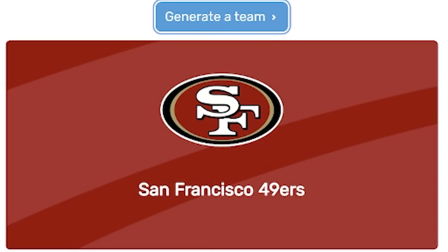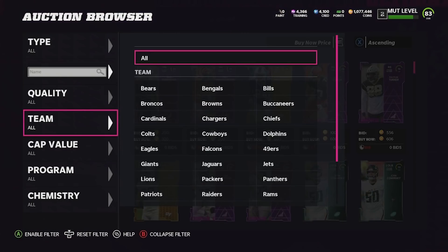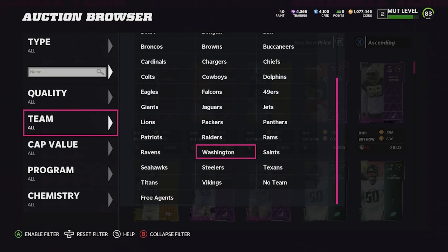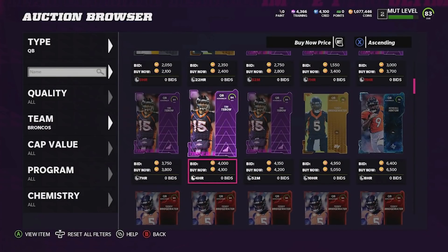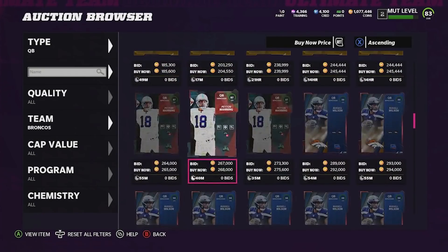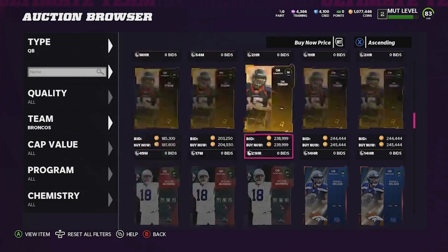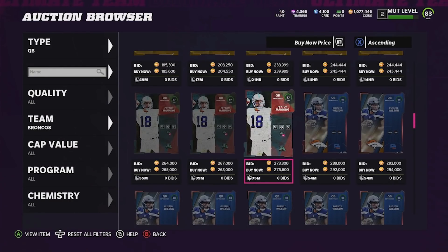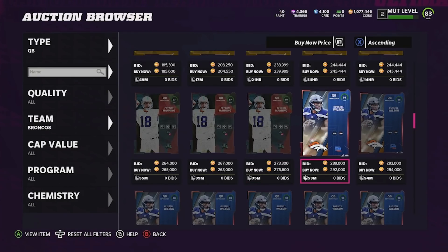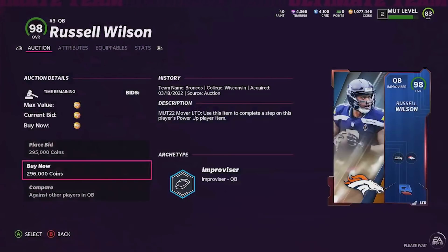Last but not least, the quarterback position. Let's hit generate team and see who we're going to get — our quarterback is going to be from the Denver Broncos. I'm pretty sure Russell Wilson has Denver chem on him, but I also know Peyton Manning is from the Broncos as well. Tim Tebow at 96 overall, Peyton Manning at 97 overall, and Russell Wilson at 98 overall. Let me know in the comments who you would pick. I really don't like left-handed quarterbacks — I learned that with Vick. Between Manning and Russell, I bet Russell has the better card, but Peyton Manning has the baked-in abilities. I'm picking up Russell Wilson — 98 overall, 296,000 coins. I can't complain.